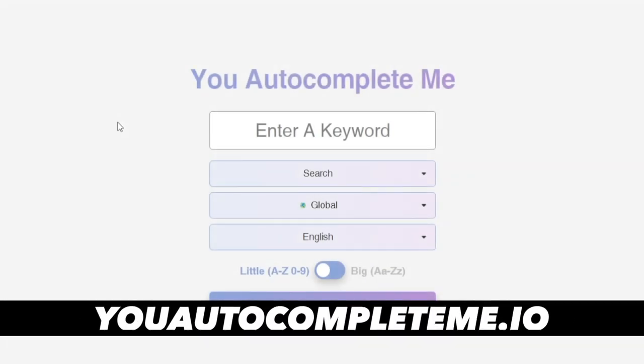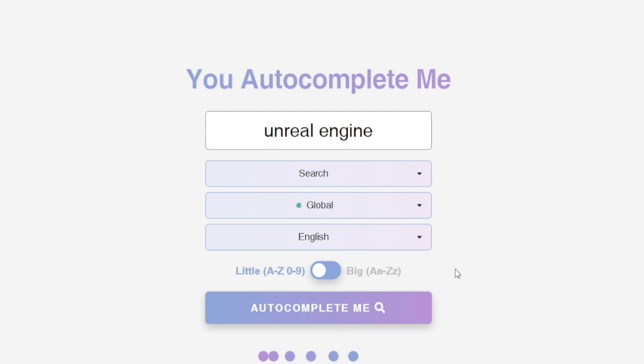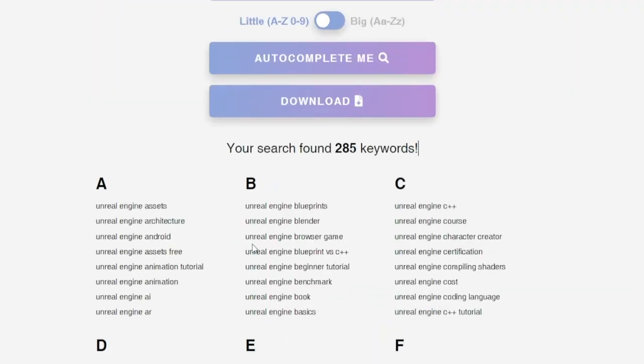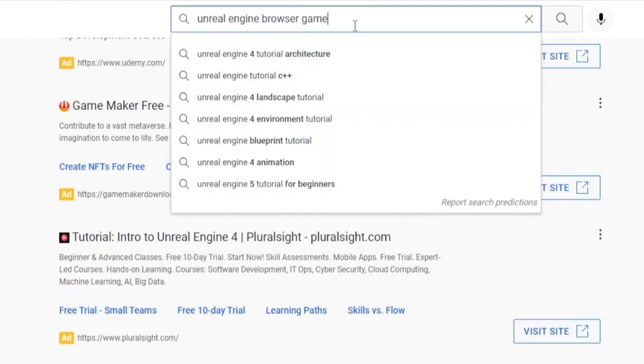What I want you to do next is connect to youautocompleteme.io and just type in Unreal Engine. Before you know it, this automated tool will do the research on the web and find similar keywords — over 285 different keywords sorted alphabetically, such as Unreal Engine Assets, Architecture, Blueprints, Blender. Or you can niche down on those how-to ideas — just copy any of these keywords that are in high demand, keep that in your clipboard, and head over to YouTube and paste that in the search tab.